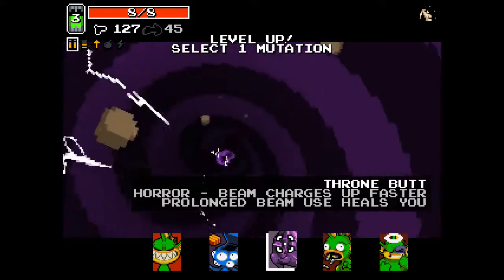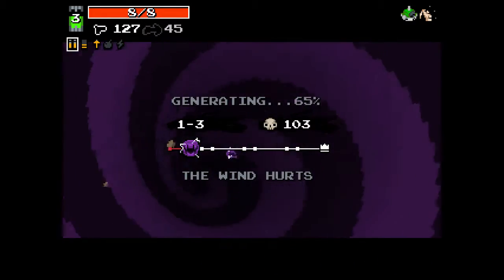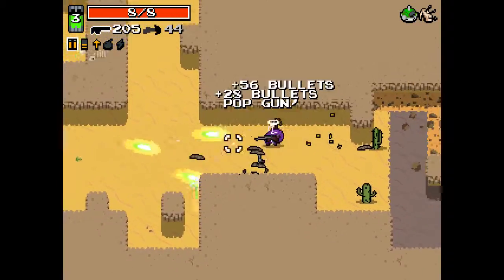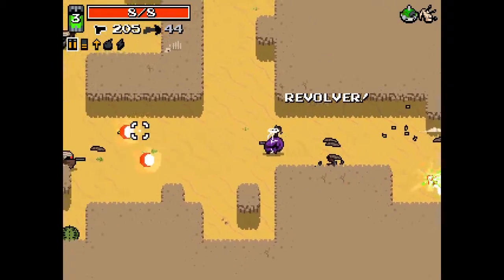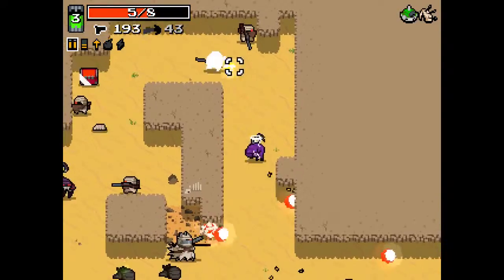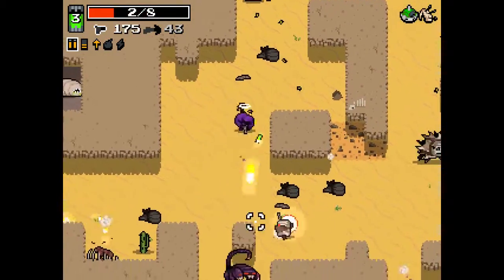I've never used the Throne Butt for Horror, but I just see the Strong Spirit here and I'm going to go for it. The extra protection is really nice and hopefully it'll end up helping us. The Pop Gun I actually don't like over the Revolver. Ow, that hurt — I could have blocked that shot with my Radiation Beam had I thought about it.